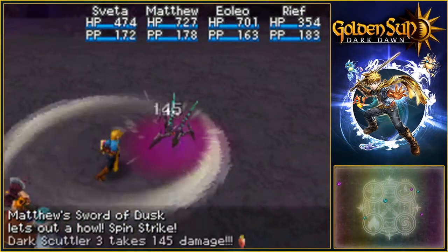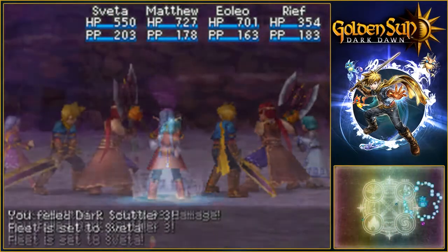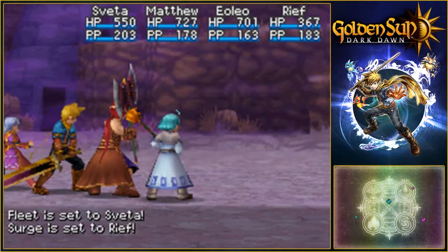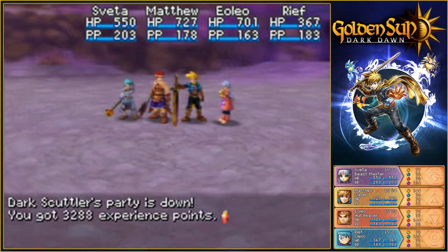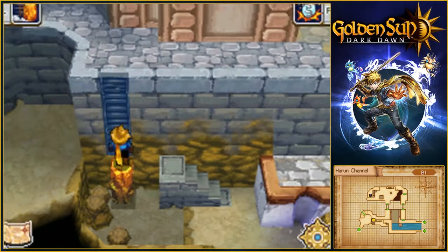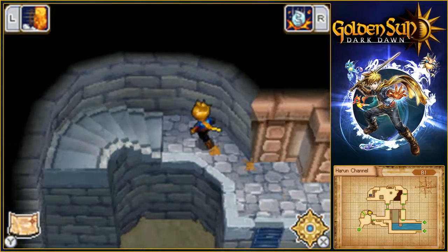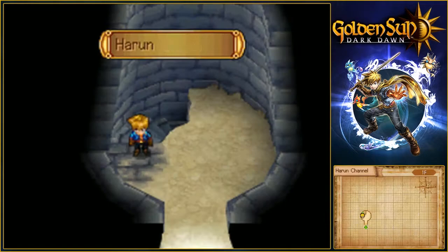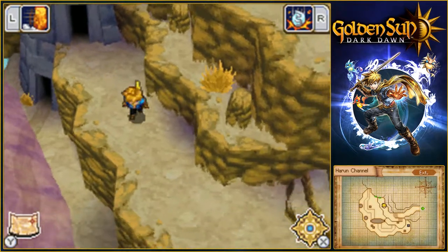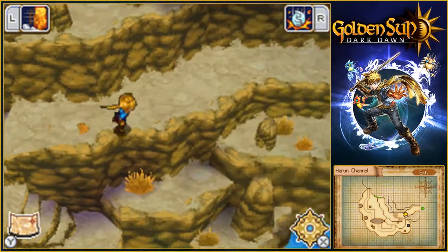Now you get Spin Strike — so I don't finish that up. The resetting of djinn is the thing. I haven't seen the summoner before; I don't know when the timer goes. The main animation of it was on the main screen, so that's not too bad. It's a great summon — we'll see it again. Trust me on that.